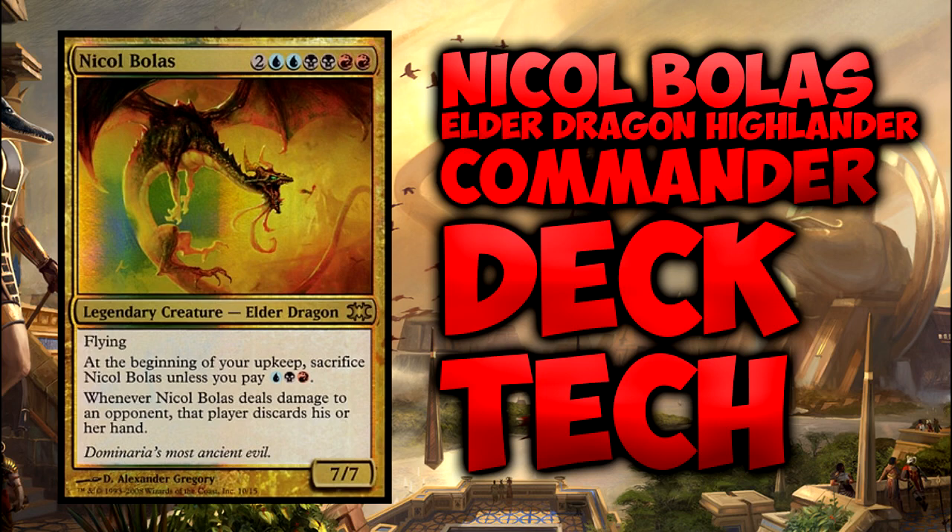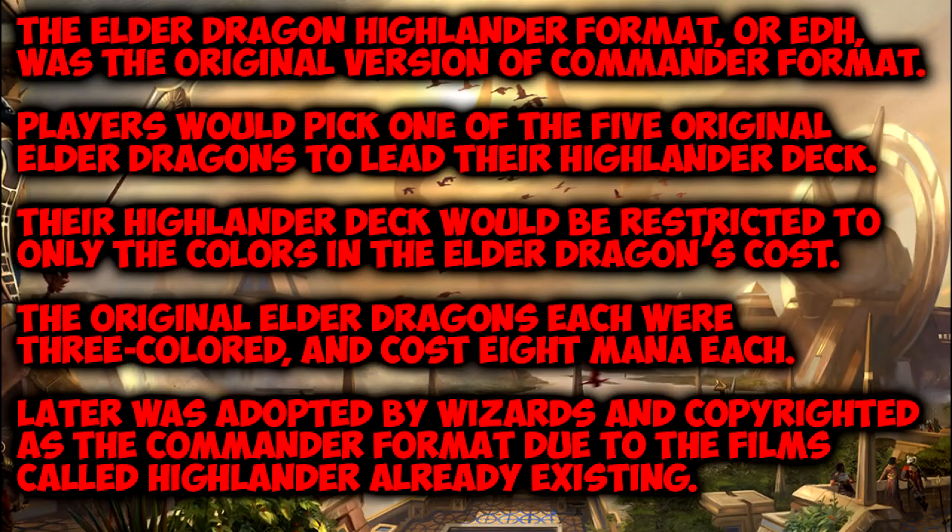With the onset of Amonkhet in the very near future, what better way to prepare ourselves for the threat than to build ourselves an elder dragon highlander deck centered around the most powerful one. For the uninitiated, the commander format was originally called the elder dragon highlander format, or EDH. The name came from the creature type of the five original elder dragons. We've recently gained a new cycle of the elder dragon creature type from the Dragons of Tarkir set, but these are a much different breed of dragon. Nevertheless, the EDH format became extremely popular, but because of copyright reasons, once Wizards began to release product for the format, they had to change it to the commander format.